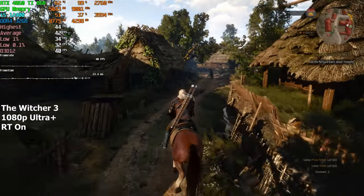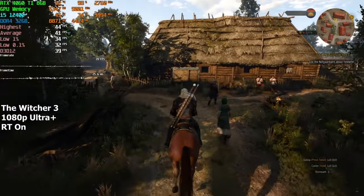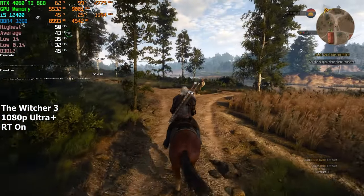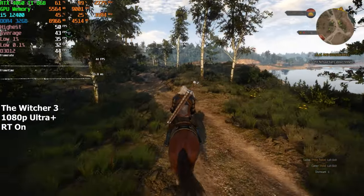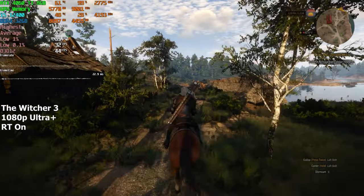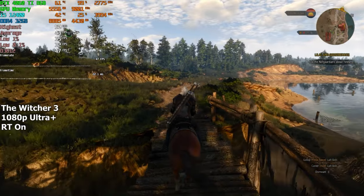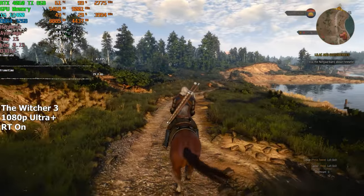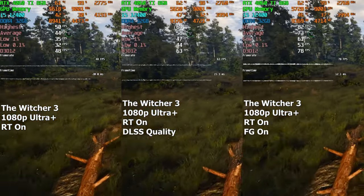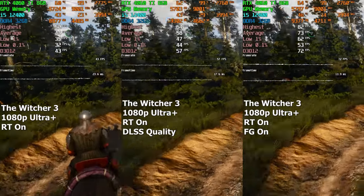The Witcher 3 is next on the list. Let's see what the performance is like with every single setting maxed out and ray tracing enabled. As we see, 40 FPS is just about what we're gonna get without any sort of upscaling or frame generation. And even though we're not quite getting the desired 60 FPS, the game still feels mostly responsive. But if you want to actually play the game and have a good experience, I would suggest enabling DLSS or turning frame generation on. If we enable DLSS and set it to quality, we're gonna get an additional 15 FPS.